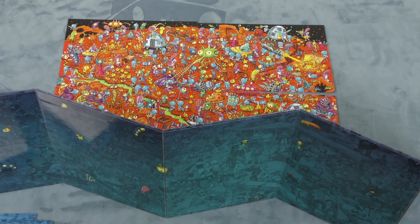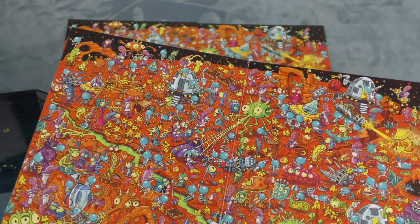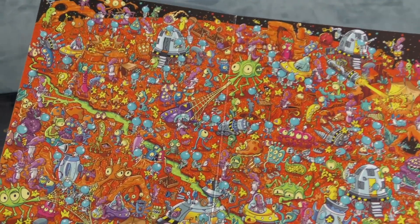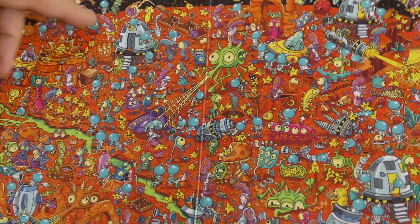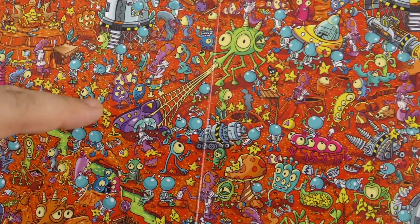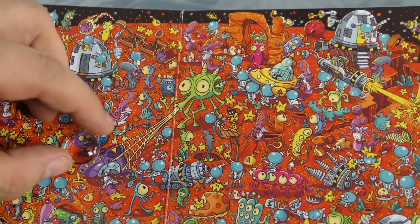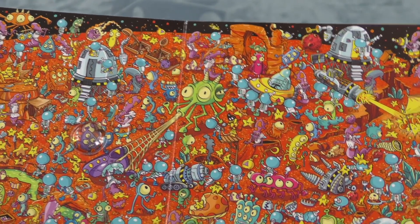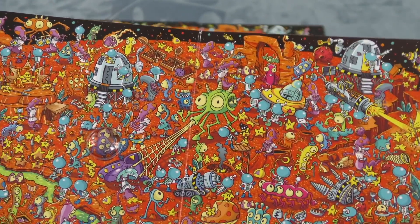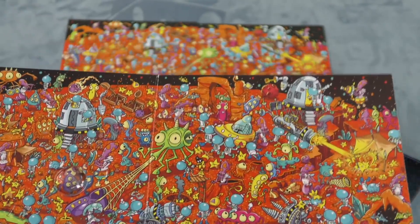Once the board is behind the shield, the criminal picks the person who is the murderer. You can pick anyone — so maybe I'll pick this guy here with three eyes. I put this little magnetic token on him to show who he is to the victim. The victim knows who the criminal is, the criminal knows who the criminal is, but no one else does.